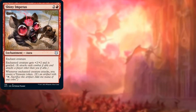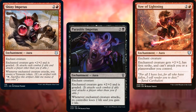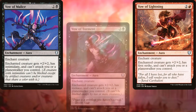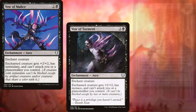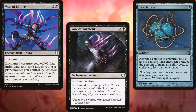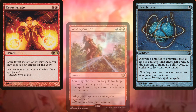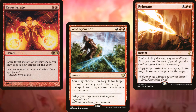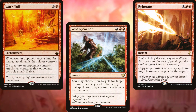Shiny Impetus, Parasitic Impetus, Vow of Lightning, Vow of Malice, and Vow of Torment are fun to cast on our commander. Heartstone makes drawing cards through Xantcha cheaper. We've also got a light spell copy package in Reverberate, Wild Ricochet, and Reiterate. Finally, to ensure the game ends quicker, we're running War's Toll.